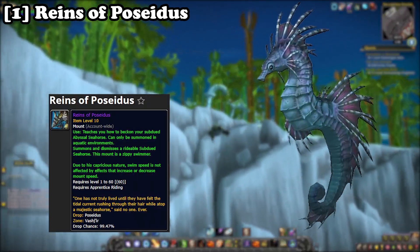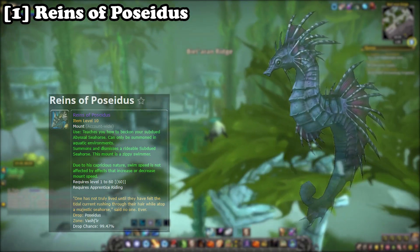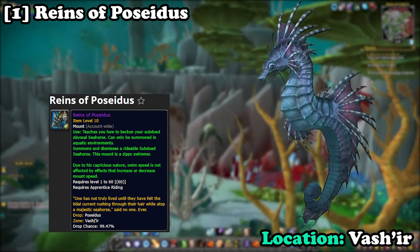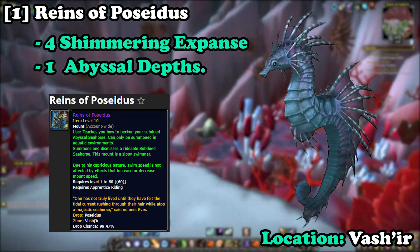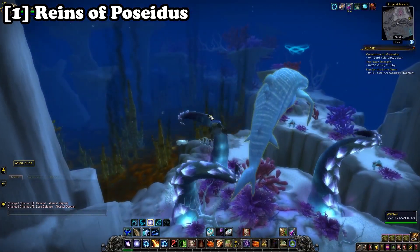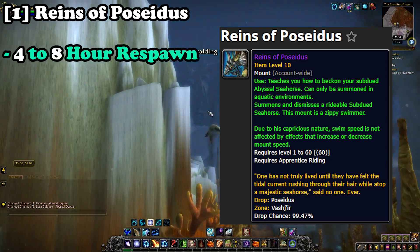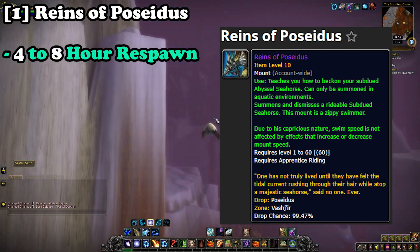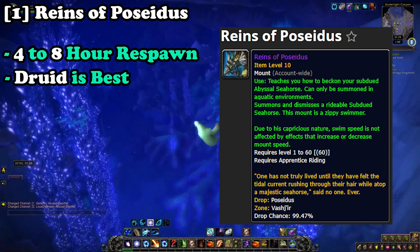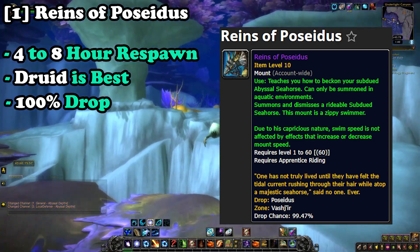Starting off this list we have the Reigns of Poseidus, which can be farmed from the world boss aptly named Poseidus. This world boss can be farmed in the zone of Vashir. There are five spawn locations: four in the Shimmering Expanse and one in the Abyssal Depths. Waypoints are on screen and in the description. This boss has roughly a four to eight hour respawn timer, so it is wise to camp with a Druid for extra swim speed. This mount is a 100% drop chance and can sell for a moderate amount of gold.